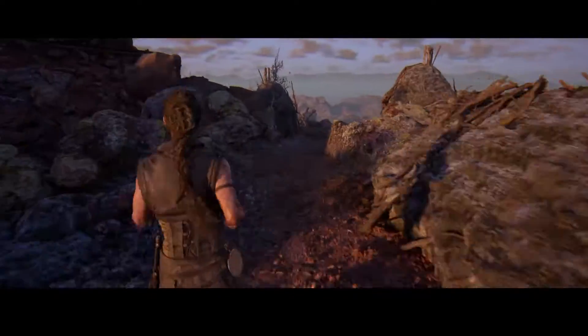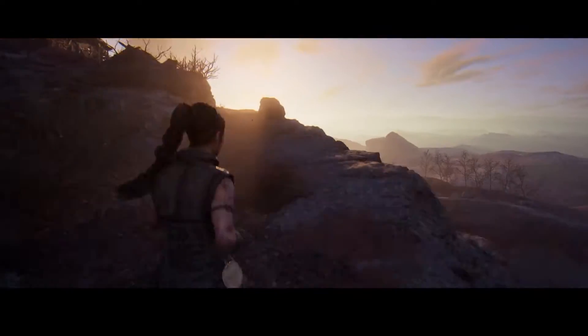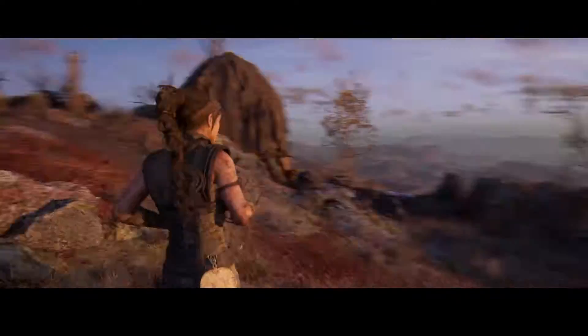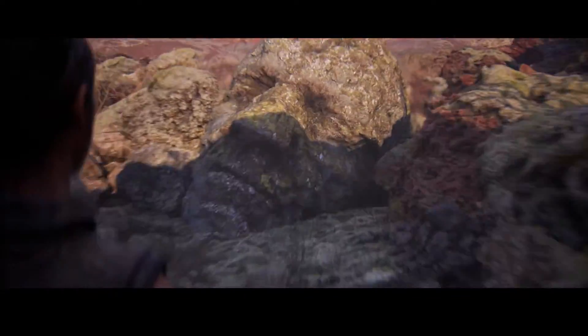The next Lore Stone is at the top of the hill — head behind the house at the peak to locate it. After that, you will encounter a face once you get down from the mountain. Just keep an eye on the left side.